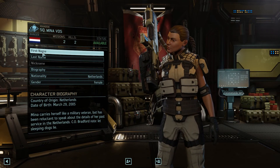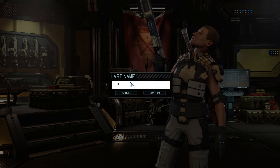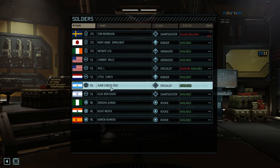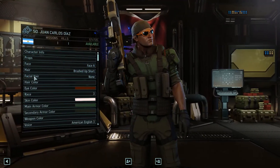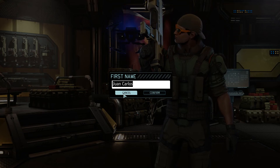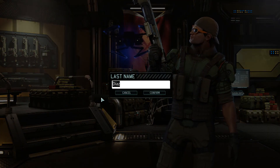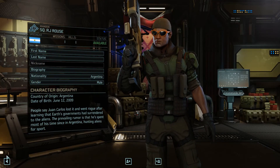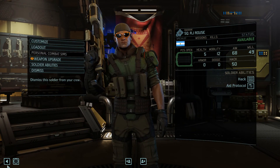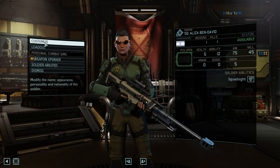Next we'll go with Little Lunch - there we go. Then we've got RJ Rouse. Welcome to the team RJ. Simple abbreviation names like TJ or RJ are easy to remember.